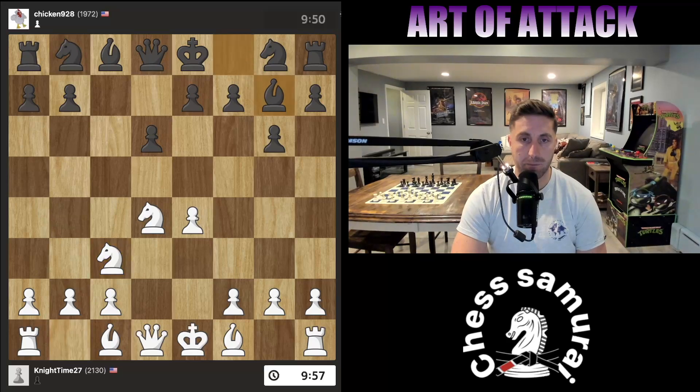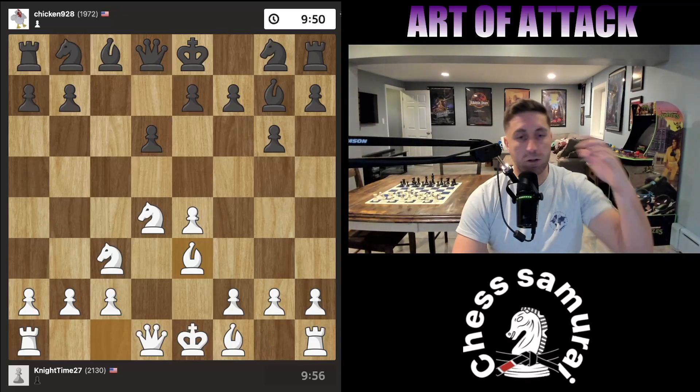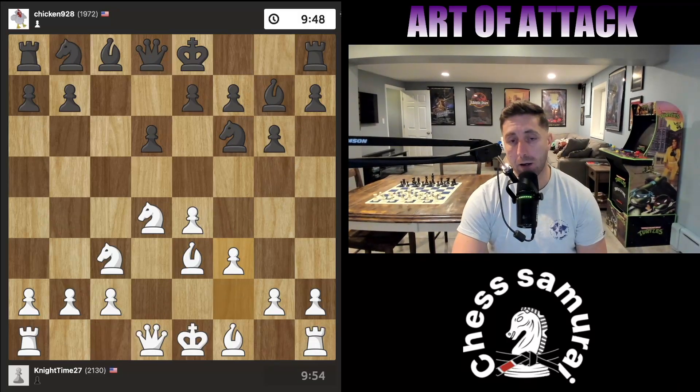I play knight c3 and we have the aforementioned Dragon — the bishop on g7. It's a very strong piece, both offensively and defensively. So one of the strategies is to set up a battery and get rid of the bishop at the right point.